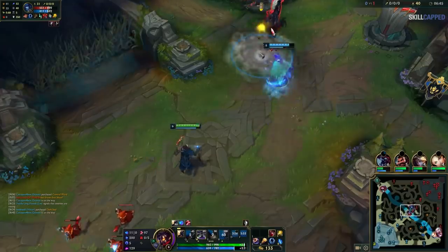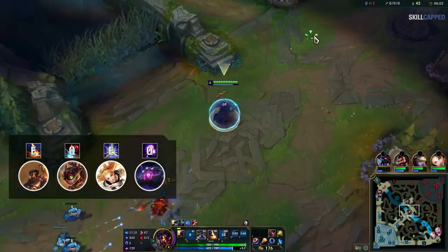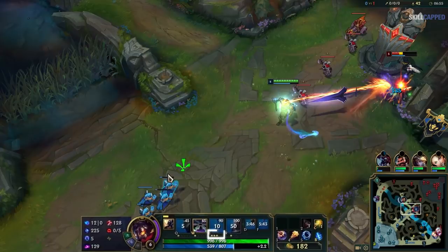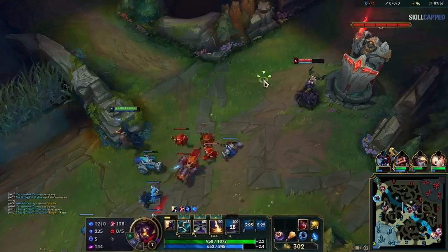But there's also a crazy tip that you'll need this keybind to pull off. Something interesting about how ability level-ups work is that while your projectile is in the air, it can still be leveled up for more damage. Notice how Viktor with 3 points in E does 135 damage to Lissandra. When Viktor hits level 7, he doesn't immediately level E — instead, he waits to cast his E, then levels it up mid-air for more damage.